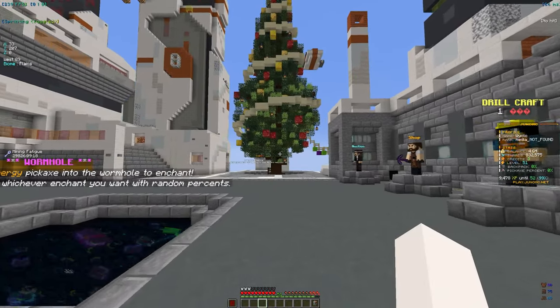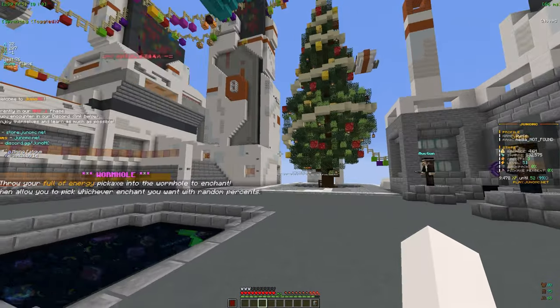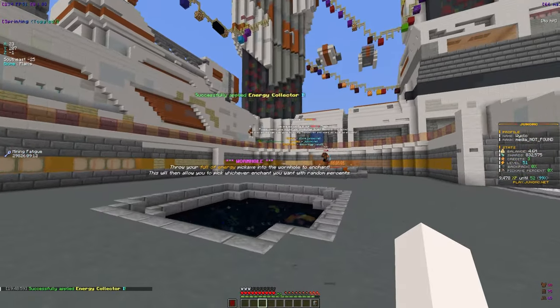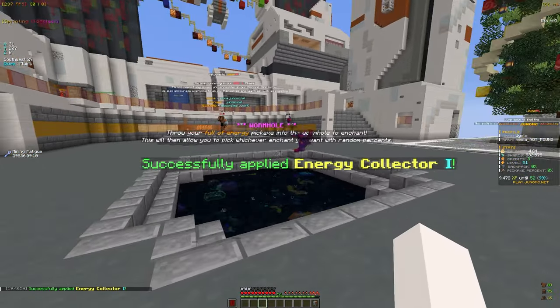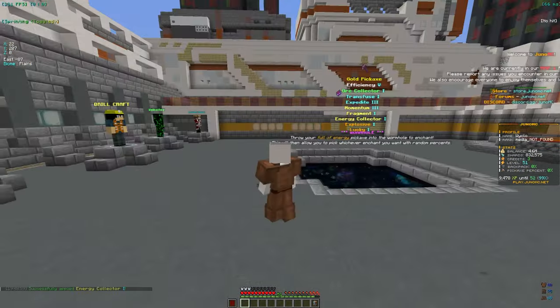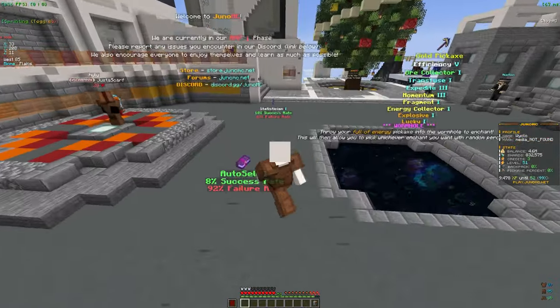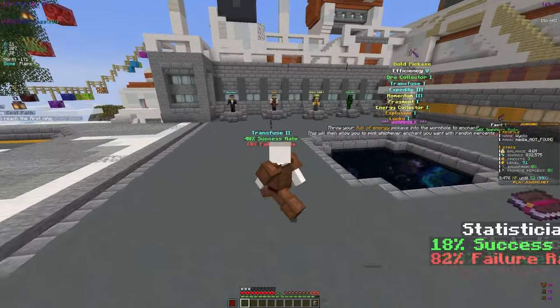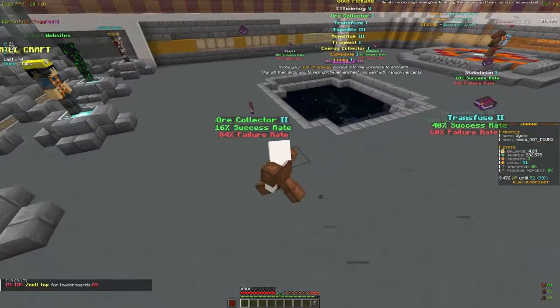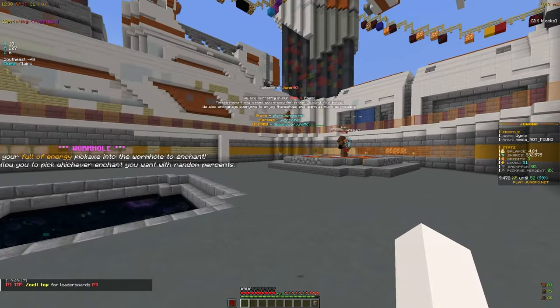I'm going with Energy Collector because it has a high percentage and we do need energy to keep enchanting. Let's see if it applies — it did apply. We still haven't seen Fireball yet, and I think you have to enchant a certain amount before certain enchants start appearing, so it might take a little bit.